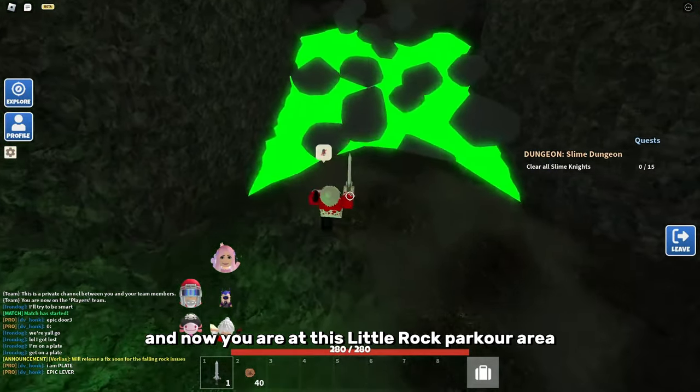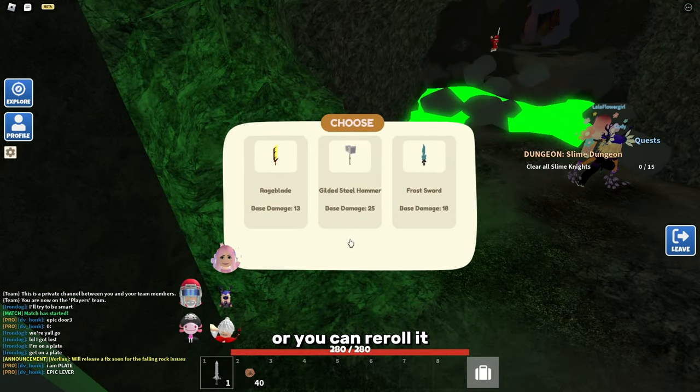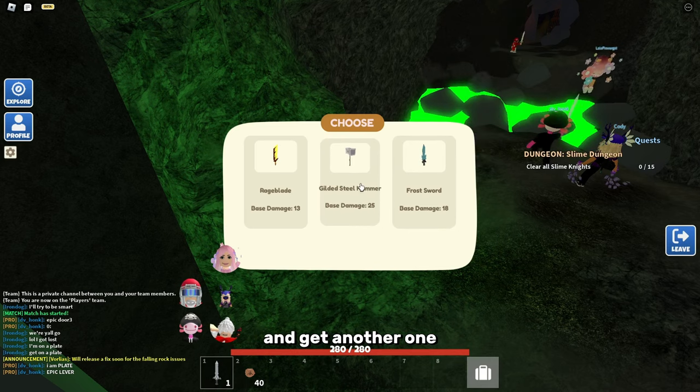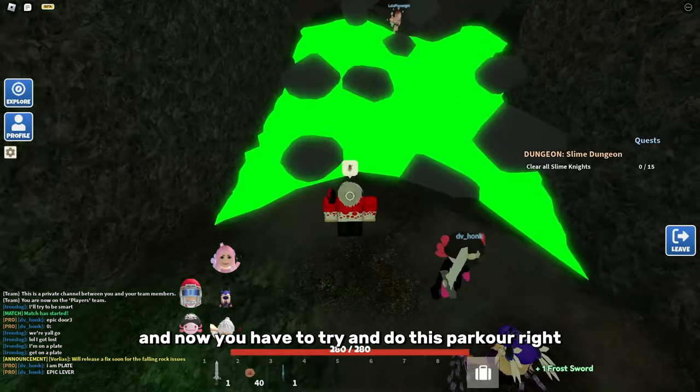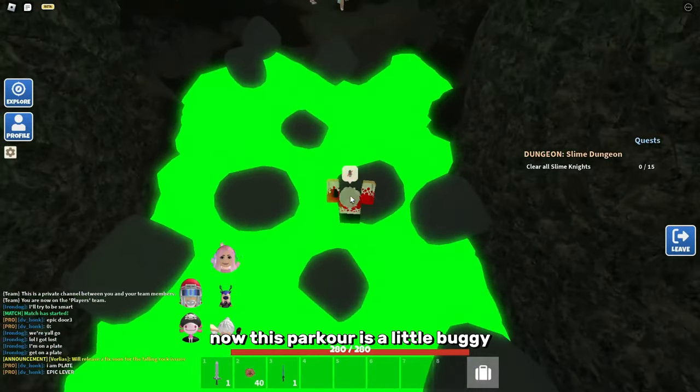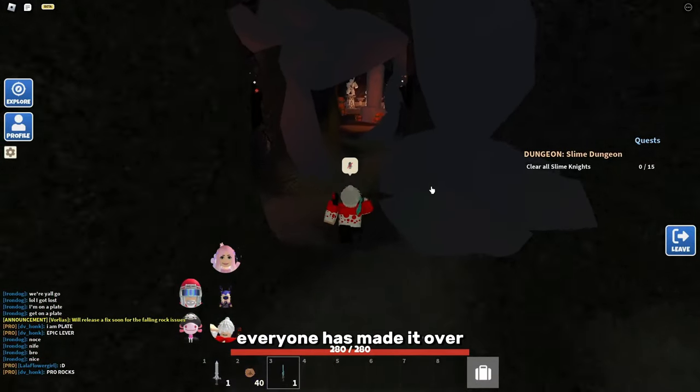Now you're at a rock parkour area and there's a chest right here. You can claim any of the items or re-roll it to get another one, but you only have one re-roll. Collect your item and then do the parkour. It's a little buggy right now, but you should be able to do it. Everyone has made it over, so now we're going to the next area.